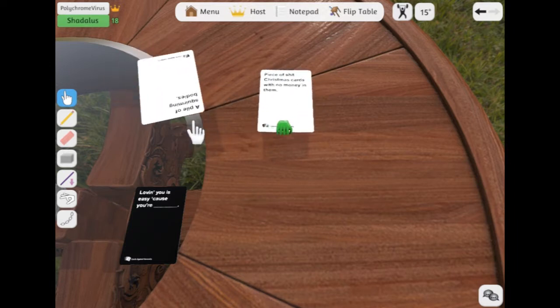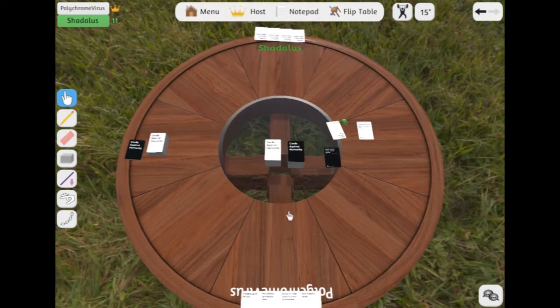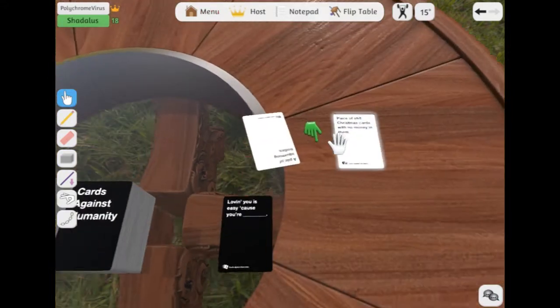Allow me to turn this around for you. So, 'Loving you is easy, because you're a piece of shit Christmas cards with no money in them.' I mean, it's kind of hard to love you, right? That's kind of funny. A pile of squirming bodies. Okay, does that win? I don't know. Does that win? No. They're pretty close. You gotta win five in order to win. I like pile of squirming bodies better.